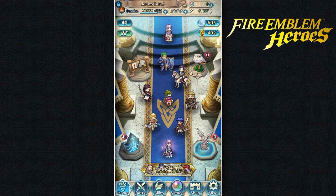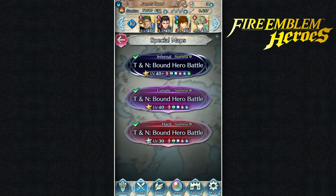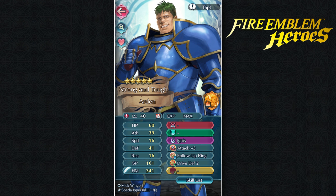I'm going to be farming the Bound Hero Battle with Tiki and Naoi on Lunatic difficulty, which will allow every single one of my allies to get 5 hero merit at the end of the battle. It is currently 11:51 PM and I'm going to start my script that's going to repeatedly play through this map, and then once I wake up from sleep we can check what each individual character gained in hero merit.